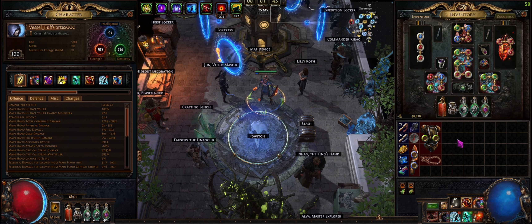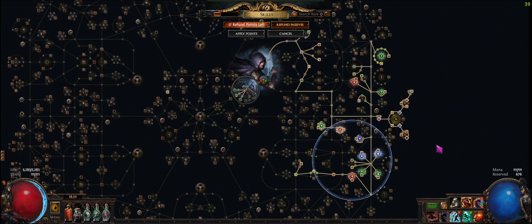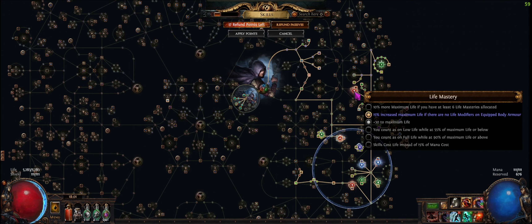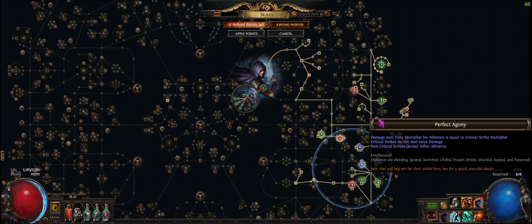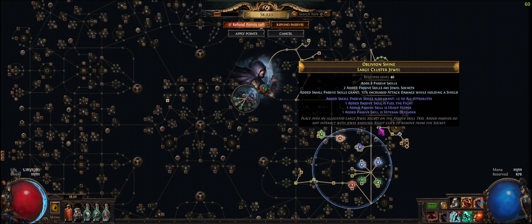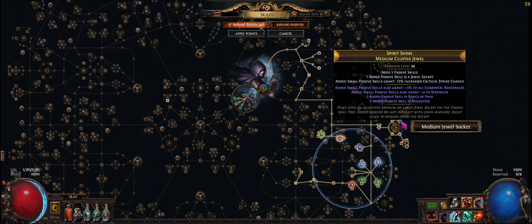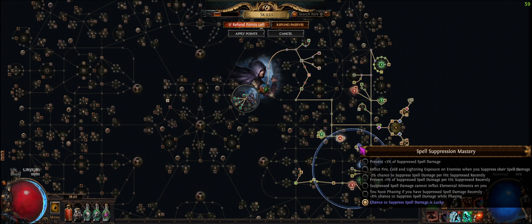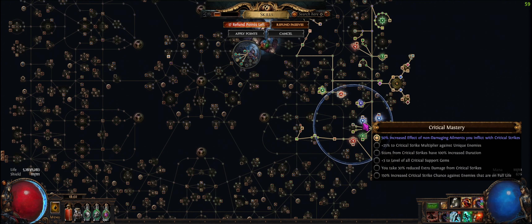I'm trying out 20% more defense with the assault granite combo. As for the masteries I've chosen and not chosen — I know there'll be people asking why I didn't take certain masteries, but it's all options, you can pick whatever you want.